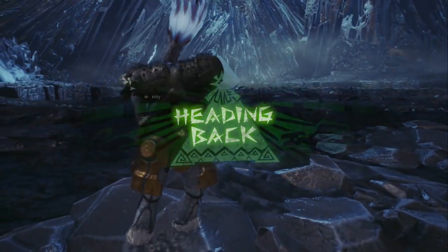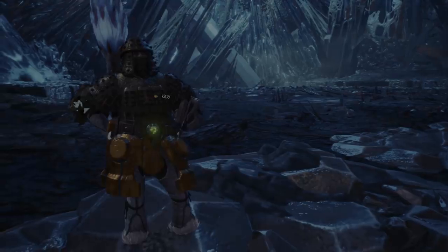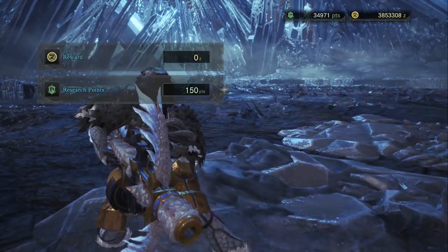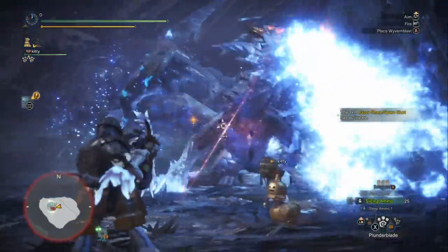Doing this twice will typically break his head, and then you can quit right afterwards to try for the horn reward. So if you learn to drop the boulders on Zaneshiva's head properly, you can actually farm the horns extremely quickly. If you run out of boulders without breaking his head, at that point you can just switch over to using the slice ammo.